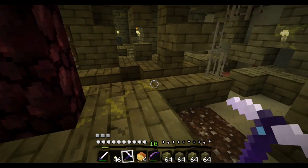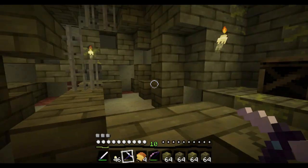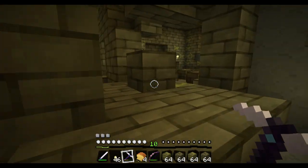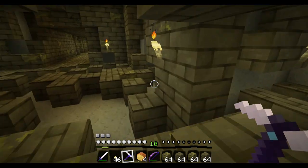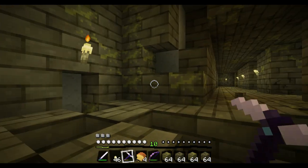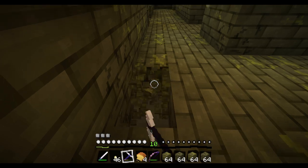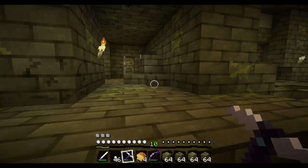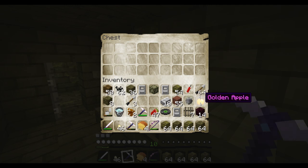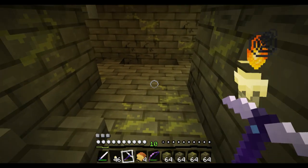I've started tearing this place apart - got a couple stacks for now. This is kind of a boring stronghold. I found a lot of chests but there wasn't much stuff in them. One library that was kind of boring - had books in the chest, not really worth it. I had a golden apple and some armor, that was it.